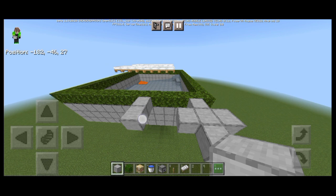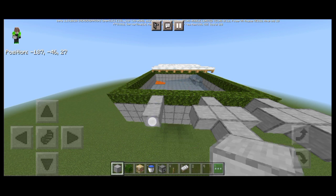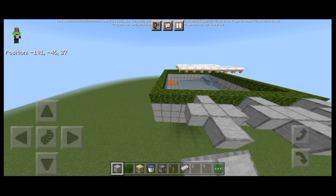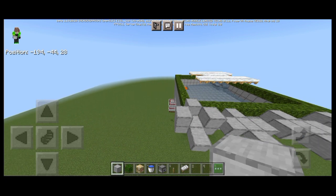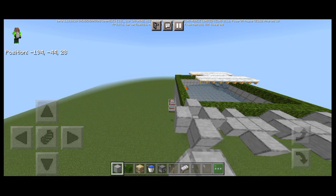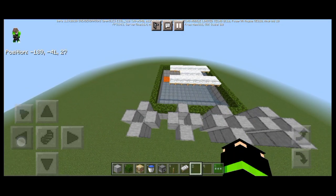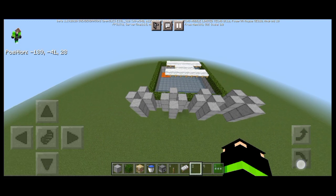You need five villagers in every chamber. You only need 15 villagers to spawn one golem, but in this farm we're going to use 20 villagers so two golems spawn.